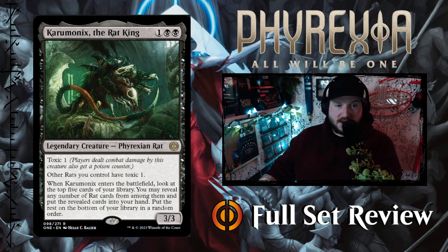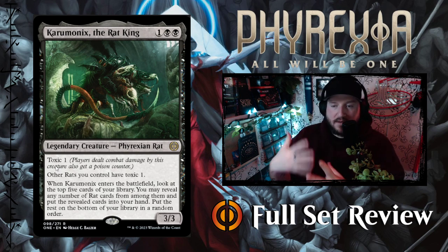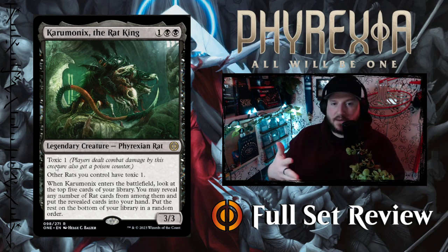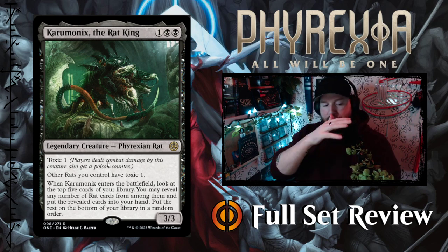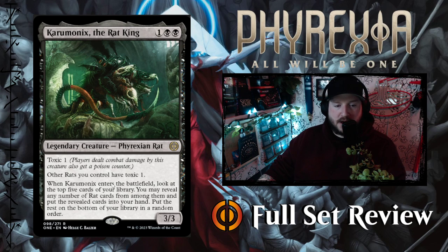Next up we've got Karumonix, the Rat King — one black black for a 3/3 Legendary Creature Phyrexian Rat with Toxic 1. Other rats you control have Toxic 1, and since Toxic stacks, something with Toxic 1 gains Toxic 2. When Karumonix enters the battlefield, look at the top five cards of your library; you may reveal any number of Rat cards from among them and put them into your hand. This is just Rat Synergy all day — love it.